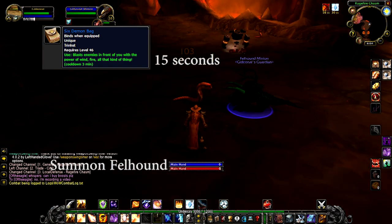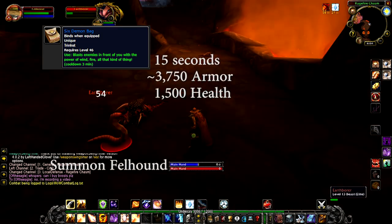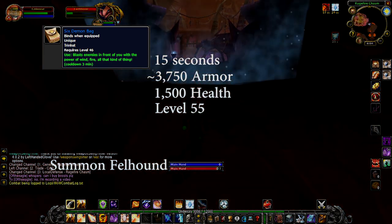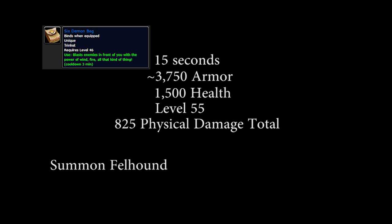The Felhound has 3,750 armor but 1,500 health. It is also level 55 and deals 110 physical damage per attack. It attacks once every two seconds, so it deals an average of 55 damage per second. If it constantly attacks for its entire duration, it will deal a total of 825 physical damage before armor calculations. If it's fighting an enemy that has mana, it can sometimes cast a mana burn spell that removes 600 mana from its target and deals 300 magic damage.